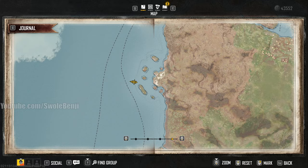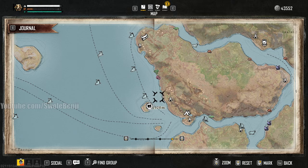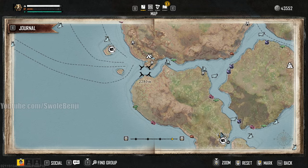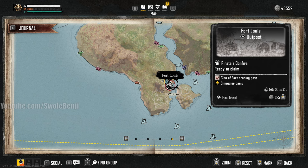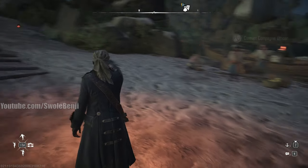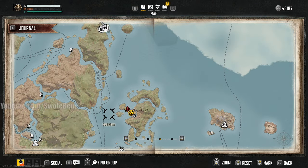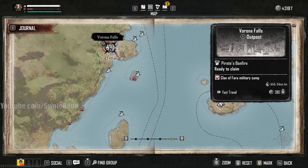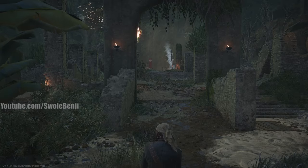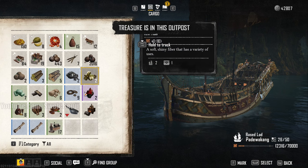One thing I do suggest is that you stock up on a bunch of treasure maps before you do this, because I'm just blowing through silver — though it's not a lot. Let's go down here to this outpost and see if the notification pops. I want to know where this is. Eventually someone's going to figure out where all these are, but nope — it wasn't there either.